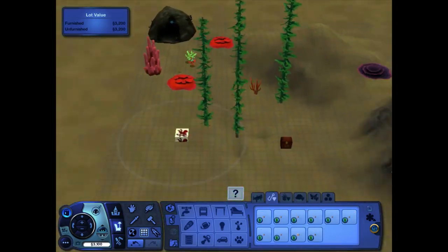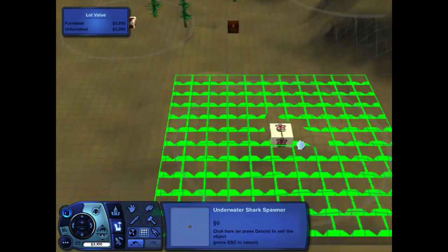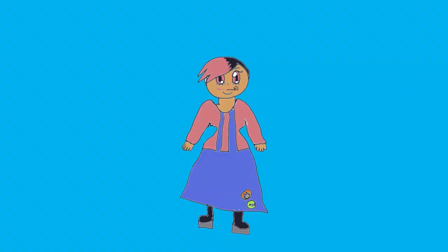Place the fish by looking for the fish spawners in debug and just placing them on the lot. And now test it with your sims — happy diving!